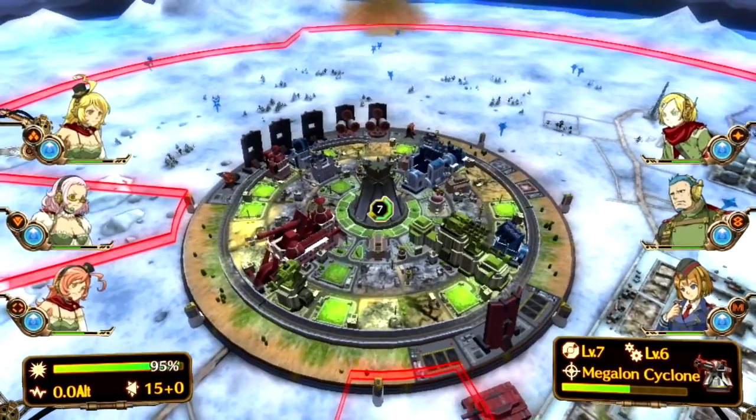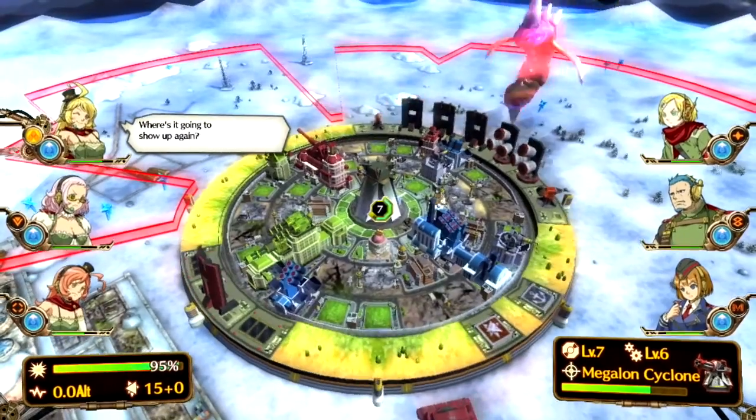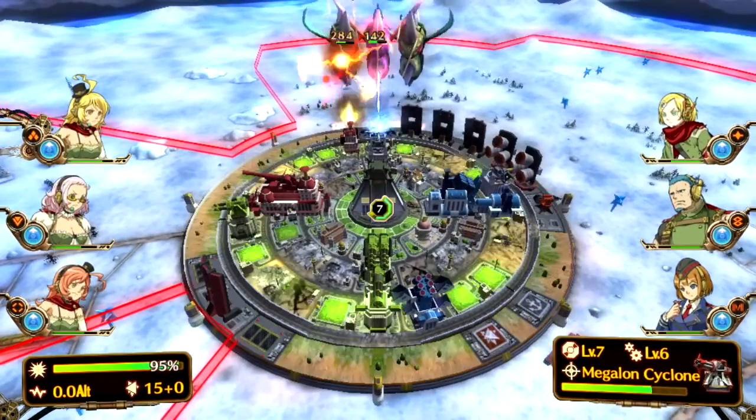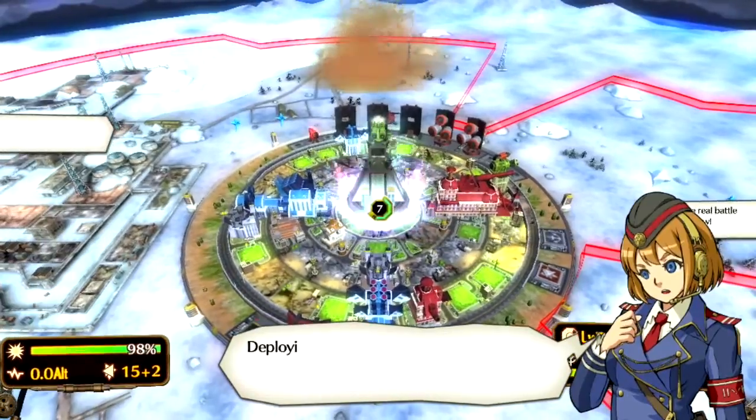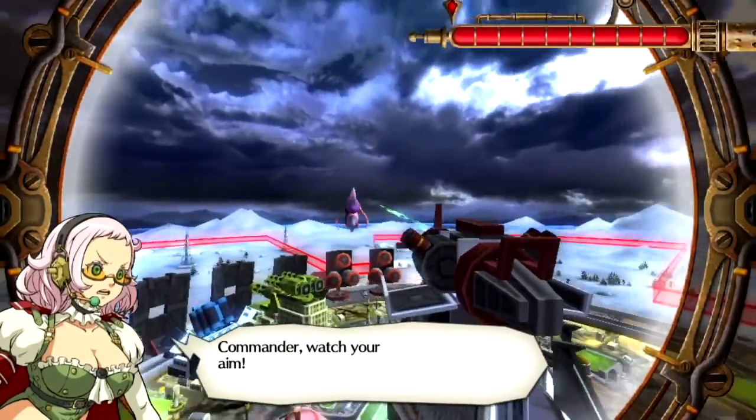Bosses start out challenging, which incentivizes installing immobilizers that freeze bosses in place for a few seconds. It doesn't take long though to figure out that it only takes 3-4 immobilizers to make bosses virtual sitting ducks.